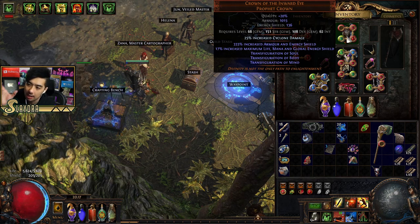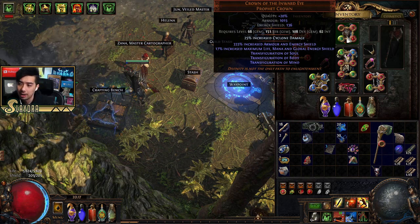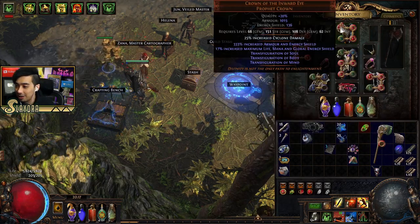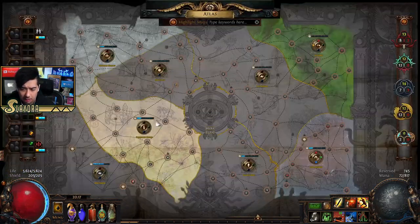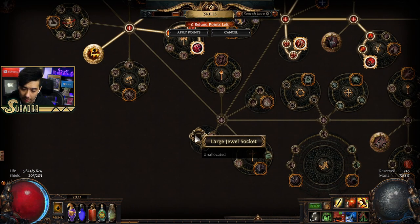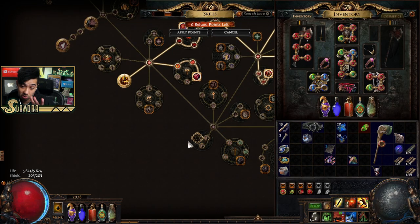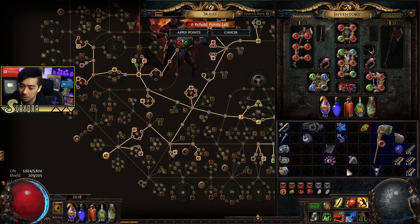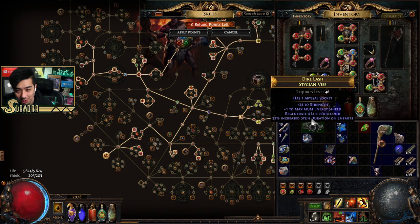Getting the cyclone damage or cyclone attack speed modifier on your helmet as an enchant can be very expensive, as it comes from the lab, which I'll show off later. Next, I want to show you cluster jewels. You need to be on a large cluster jewel socket to use them — they extend your passive tree even further. There are things not even on the base tree, and you'd have to look them up on the PoE wiki, where they can grant additional skills.